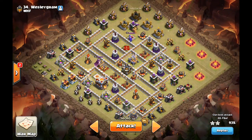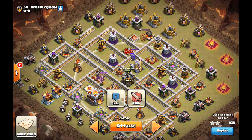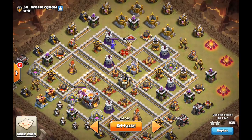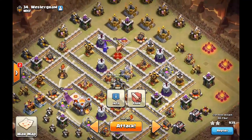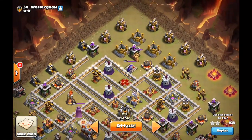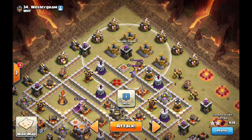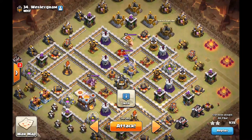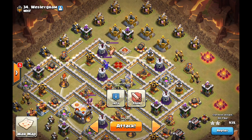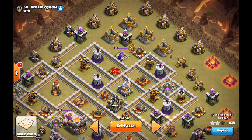Same deal — Heroes on the outside, Tesla Farm by the Gold Storages, and the CC is a damage CC like Baby Dragon and something else. But the CC is not on the outside, so we're going to have to do a bit of magic with the Wall Wrecker in order to actually get the CC pulled out and make sure it's not targeting my Hog Riders. So we're going to change the army up a little bit — bring two Ice Golems and a bunch more Wizards to try and clear out this area, and hopefully get to the CC with the Wall Wrecker. We'll also bring a Freeze Spell to freeze the Heroes and give the Wall Wrecker a little bit extra health.